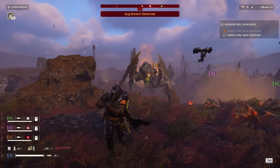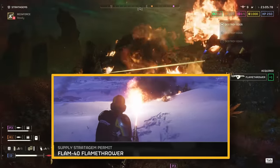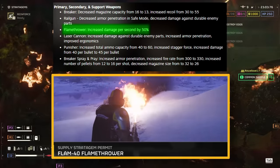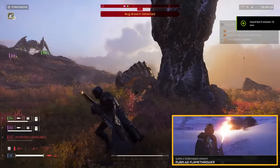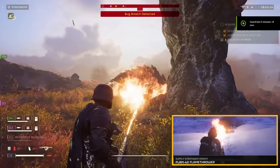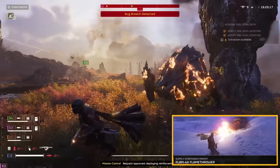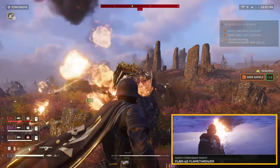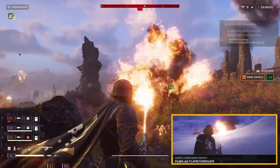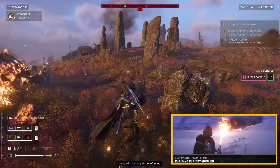For our first stratagem, we're going with the Flamethrower. This bad boy recently got a buff that's nothing short of epic, cranking up its damage by 50% per second. It's like turning the battlefield into a bug fry-up, making quick work of chargers and leaving bile titans in the dust with your other stratagems. But with great power comes great responsibility — this thing can be as dangerous to you and your teammates as it is to the bugs. Spend some quality time with it, get to know its quirks, and you'll minimize those friendly fire incidents.